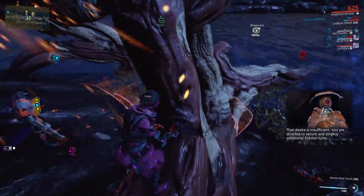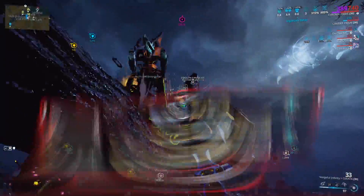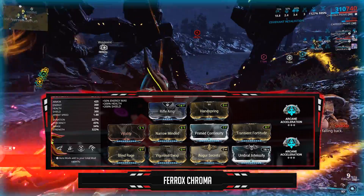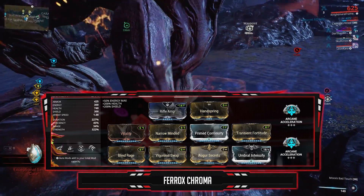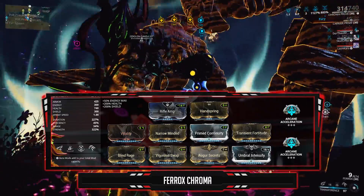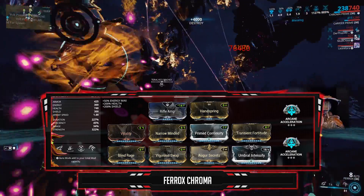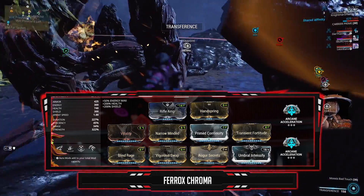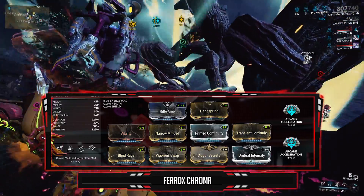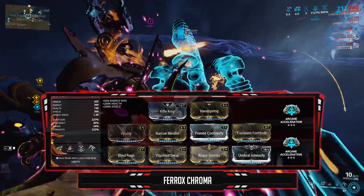So let's take a look at how I built my Chroma. My Chroma has an aura forma so I can use any aura I want, and this Chroma is specific to Eidolons — it's not the Chroma I put the umbral forma on. In this case I'll be using Rifle Amp, which grants me 27% rifle damage — not sniper, but rifle, since the Ferox is technically a rifle, but it's a staff. Handspring in the Exilus since this grants Chroma 160% knockdown recovery. Trust me, you get knocked down a lot in Eidolon hunts, and if you have Prime Surefooted, go right ahead. Since this is an Eidolon Chroma, we need to build him for power and duration, cause he'll be using only two of his abilities: Elemental Ward and Vex Armor. For the duration, I have Narrow Minded and Prime Continuity.